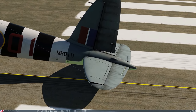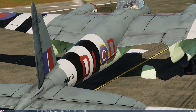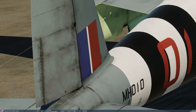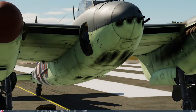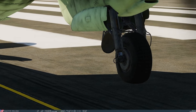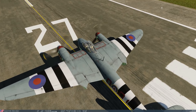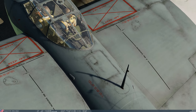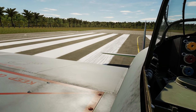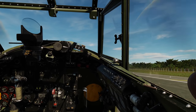You can see the trim tabs modeled on the control surfaces. There's a distinct lack of liveries at time of release in early access, but I have no doubt more will be added over time. The visual damage model is pretty decent — various bits fall off when shot. There is a current warbird bug where the tail can fall off multiple times from one hit, but that's a known DCS issue being fixed.